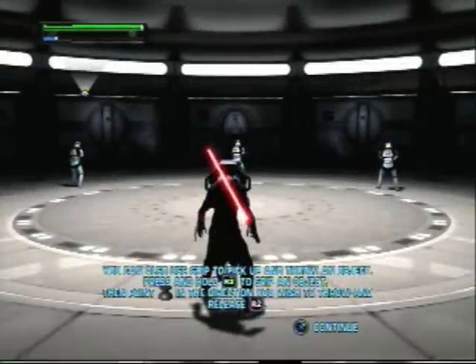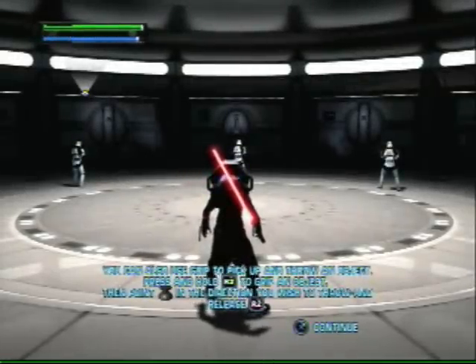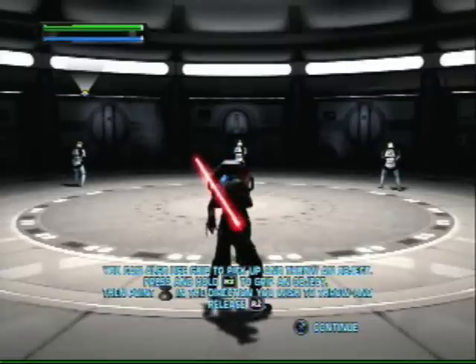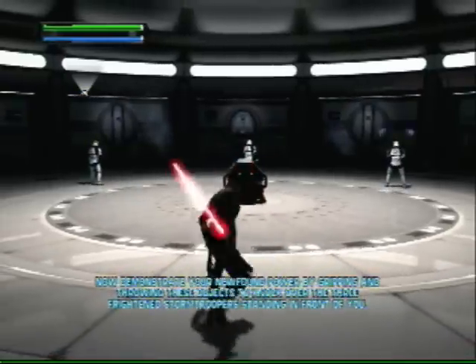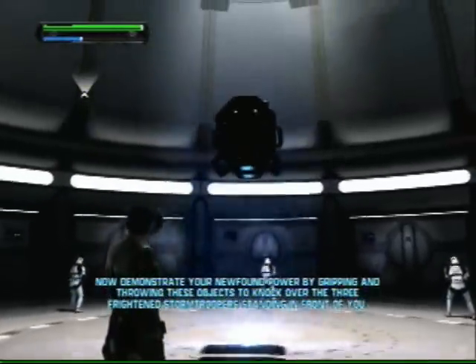You can also use grip to pick up and throw an object. Press and hold the grip button to grip an object, then point the left stick in the direction you wish to throw and release the grip button. Now demonstrate your newfound power by gripping and throwing these objects to knock over the three frightened stormtroopers standing in front of you.